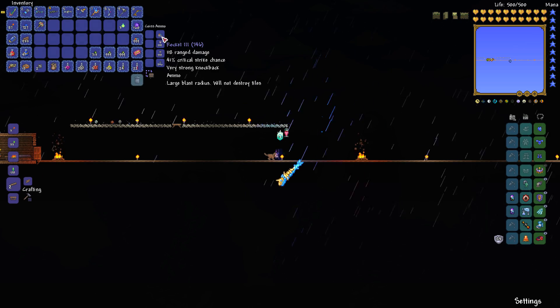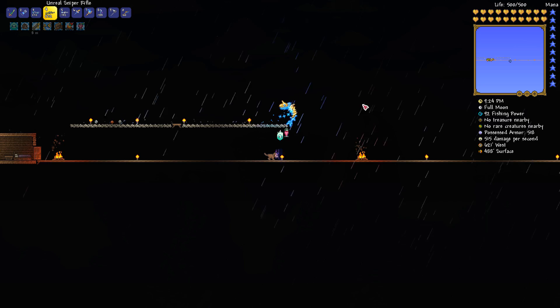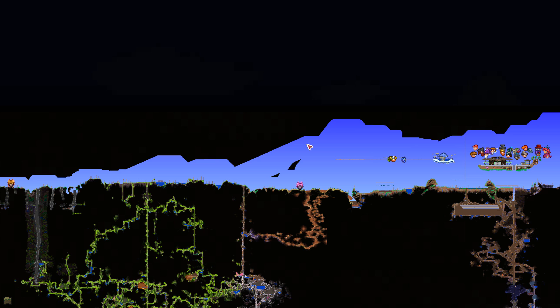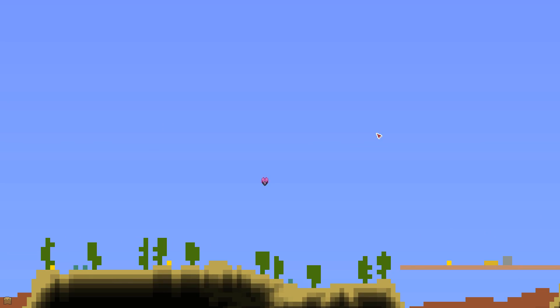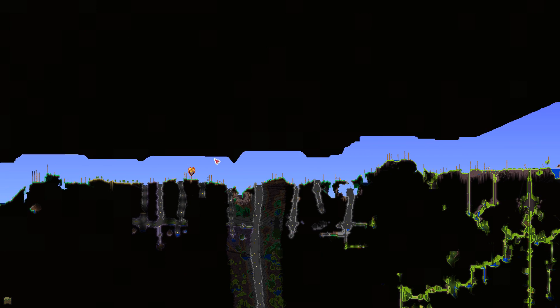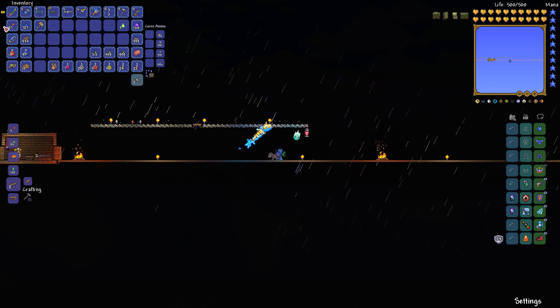Roughly 3,000 bullets plus all of the arrows we have should be enough to try and take him down. Obviously I'm not going to fight him just yet — we have to go deal with another pillar. Which pillar do we want to deal with first? Solar, probably, because I like the way it looks and it is sort of challenging. How close is this to one of my teleporters? It's looking like it's a little closer to the jungle one, so let's go home.